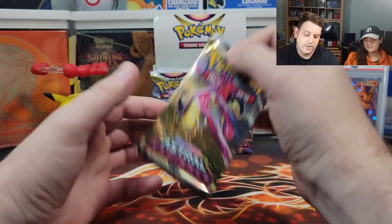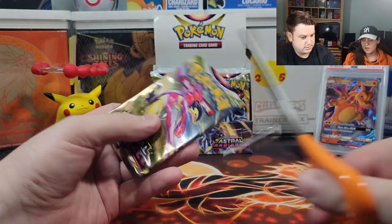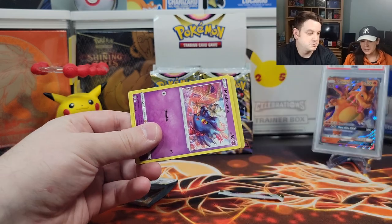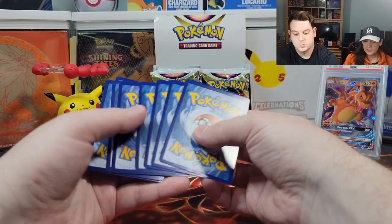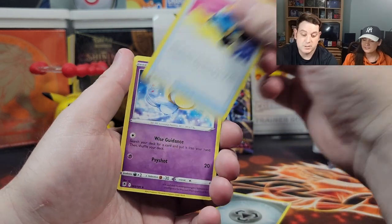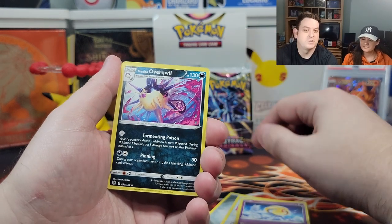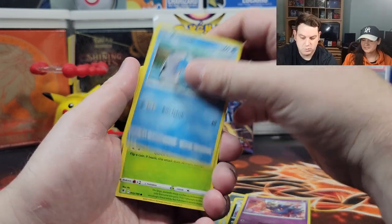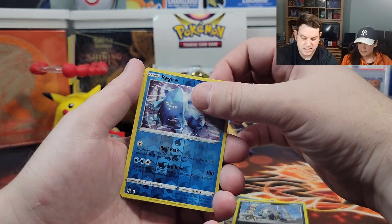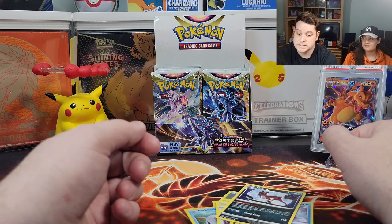We're at the halfway point of this video. Technically we only have one hit because the Flapple comes in that secret spot, so it's not technically a hit. Heart of the cards — come on, Greninja! Pikachu back there is gonna save the day. Uxie, Uxie — let me know in the comments. Snom, Overqwil, Misdreavus, Barboach, Scyther, Eevee, Poochyena, reverse holo Regice. Not a good start — the V-Star we got is amazing, but otherwise dud, dud, dud.